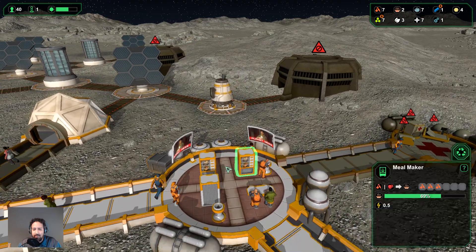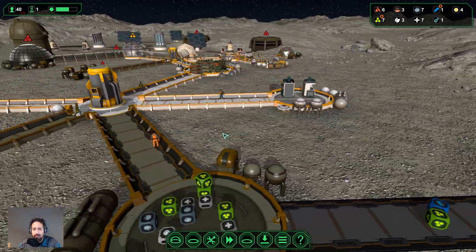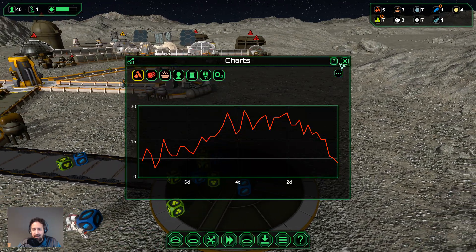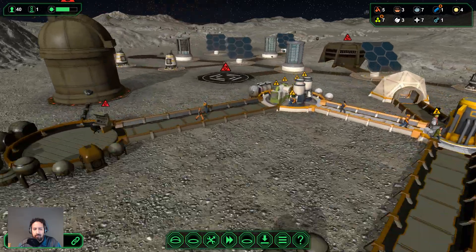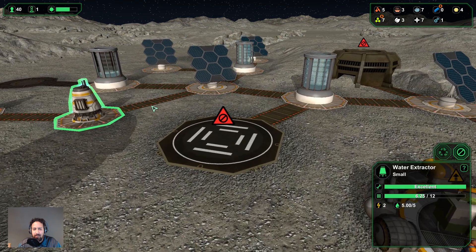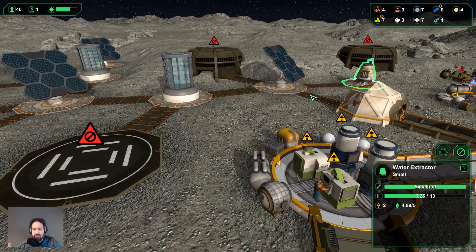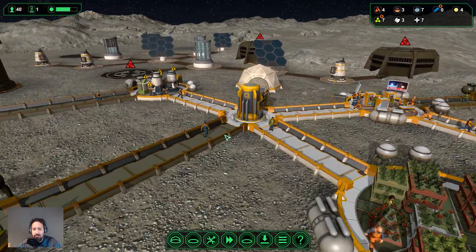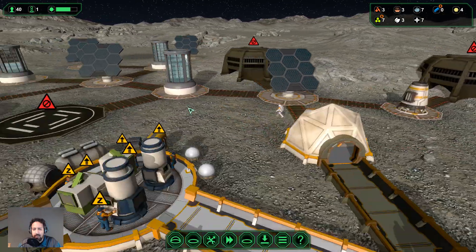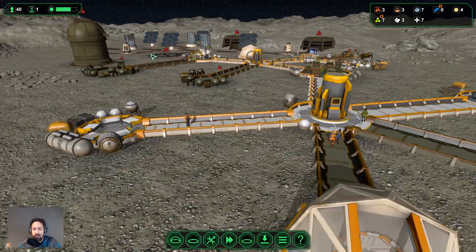We had a meteorite impact on one of our connections — this connection here is in poor condition. It's not going to influence our water supply though, luckily. So we'll have an engineer go out there and fix that for us. As soon as it's fixed, we can sort that out. Our food stocks are low — can somebody come and build this, please? I need this up and running in priority mode.